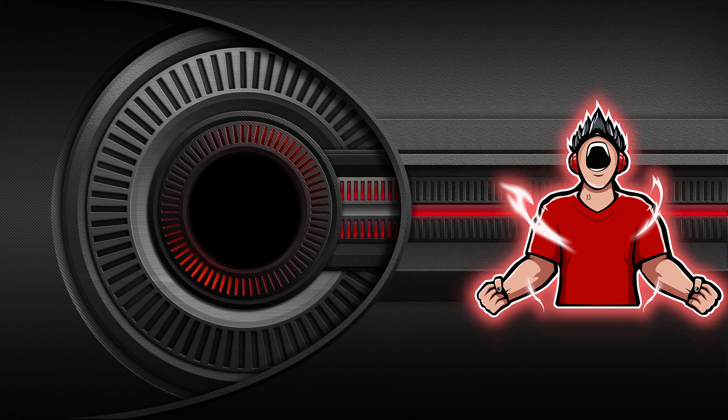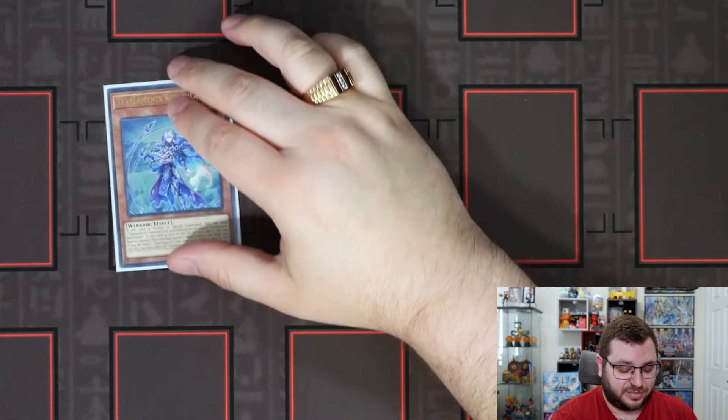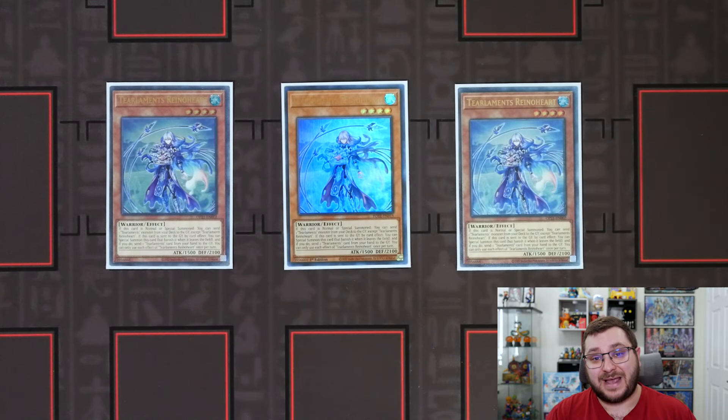What's going on guys, Super Insane 18 here. I'm sure we're all tired of Snake Eyes, but I have not been this excited to play Yu-Gi-Oh in a very long time. That is because of what the Fiendsmith engine can do in decks that are not Snake Eyes. Today we're going to be showing you Tier Lament Fiendsmith. We'll jump right into the profile — we have three copies of Tier Lament's Rhino Heart, which is absolutely incredible, and I'm going to be showing you a combo at the end where you can see how broken Rhino Heart actually is in tandem with the Fiendsmith package.